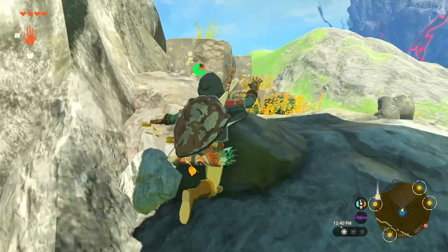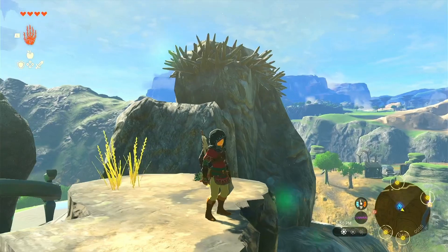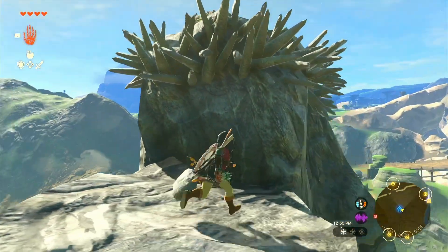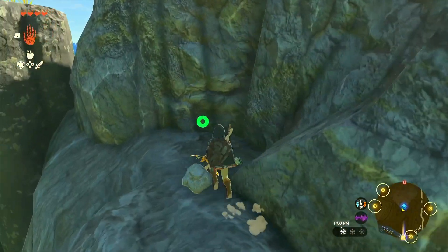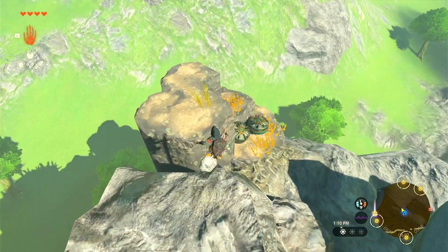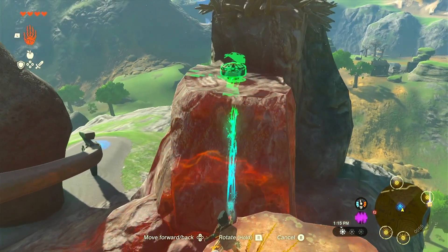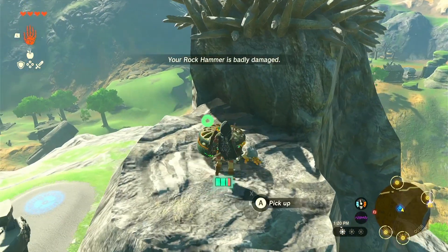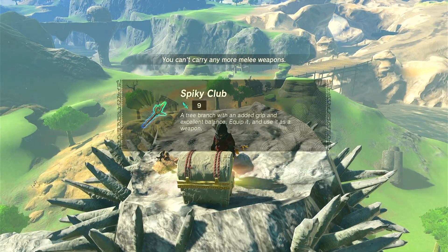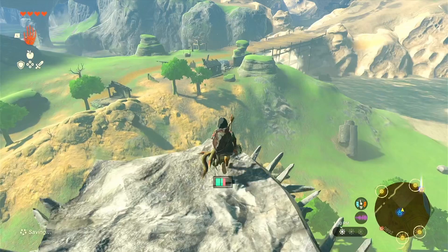Now we can continue on. There are some fans here — interesting. And there's a chest up there. How do I get to it? I bet we can use the fans. There we go — we'll just put it up there. What's in the chest? A spiky club. We'll drop our rock hammer since it's about to break anyway.